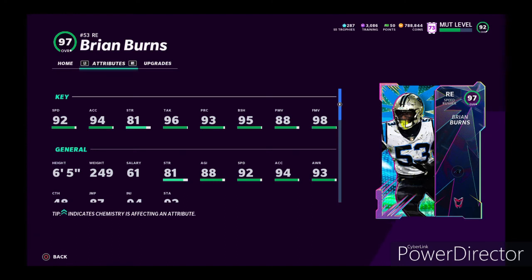It's up to you what you guys would like. Honestly, Montez Sweat is probably going to be — and he is — a lot cheaper. I think he's going around like 200,000 right now. And Brian Burns is going around like 400,000. So yeah, no further ado, let's get to the gameplay.